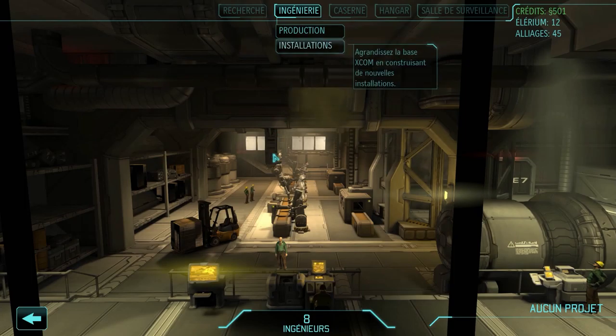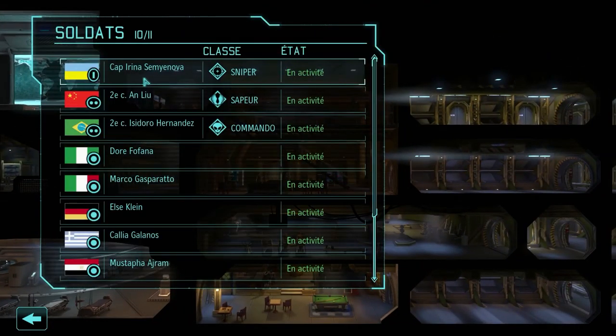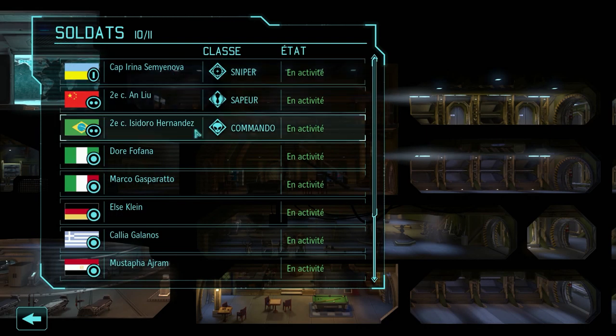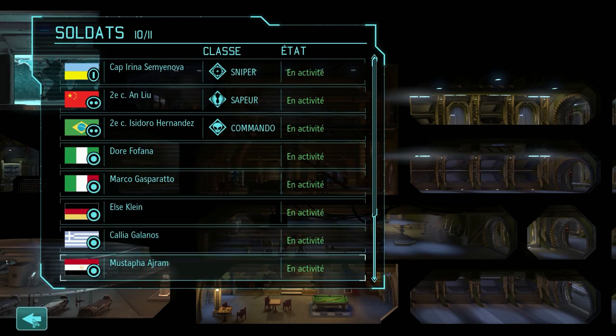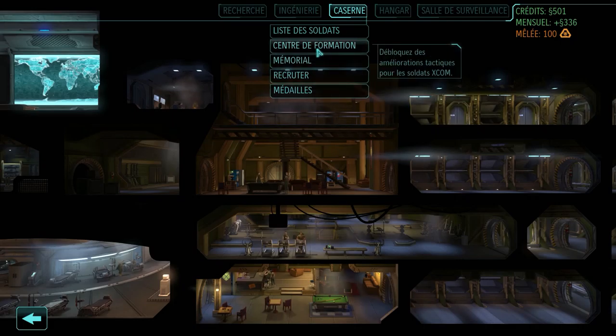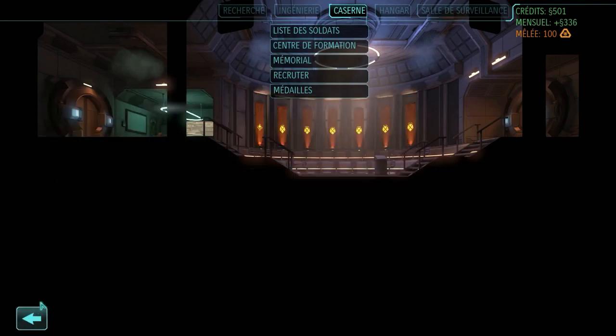For the rest, nothing new on the soldier list. I have three specialists already on active duty. I have one who is dead, and then Sergeant Carlitos Banana, who is now blessed. I don't need to recruit for now. At the training level, I've bought Squad Size 1, which allows me to have five soldiers per squad — so rotation will be better.